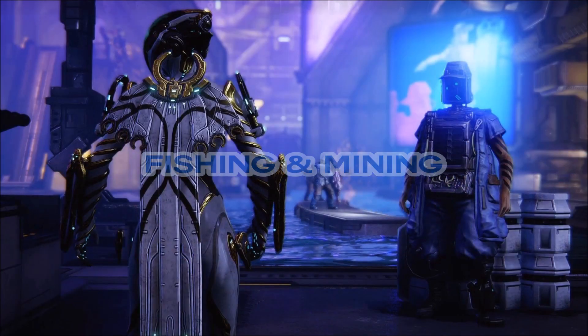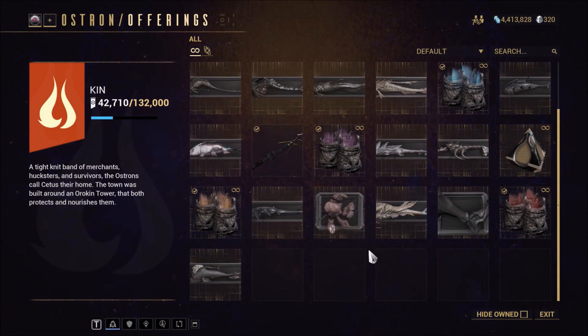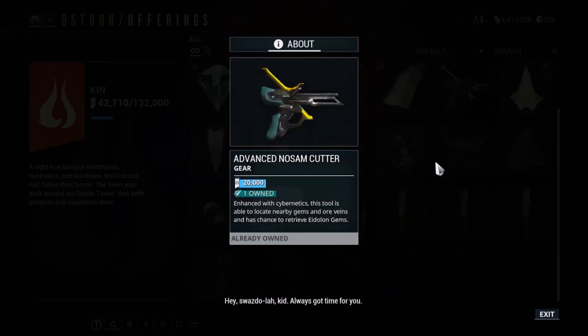There's no certainty that the same fishing and mining gear will be used in Fortuna, but just in case, you want to ensure you have all three fishing spears currently available, as well as their advanced Nosam cutter for mining.